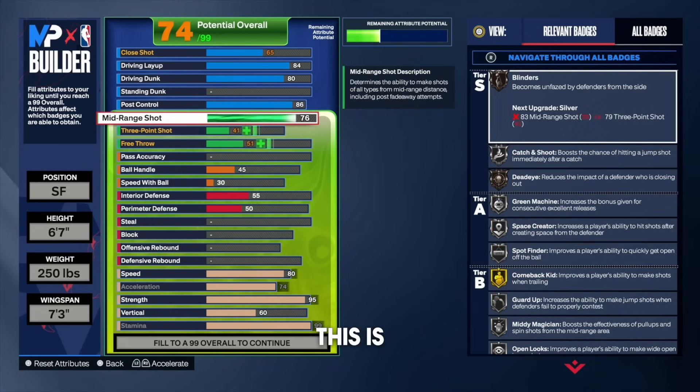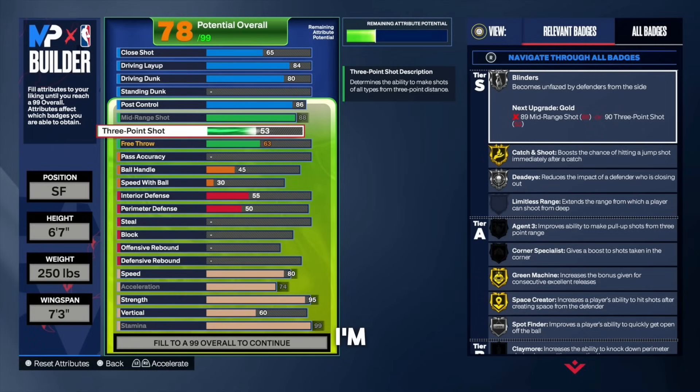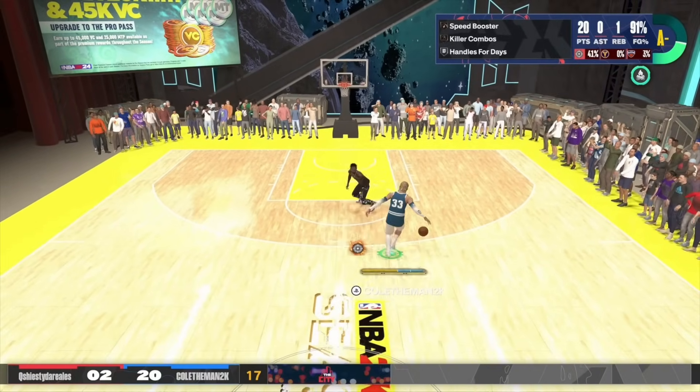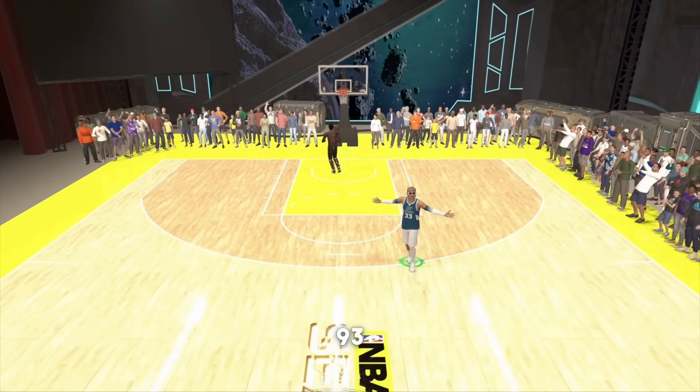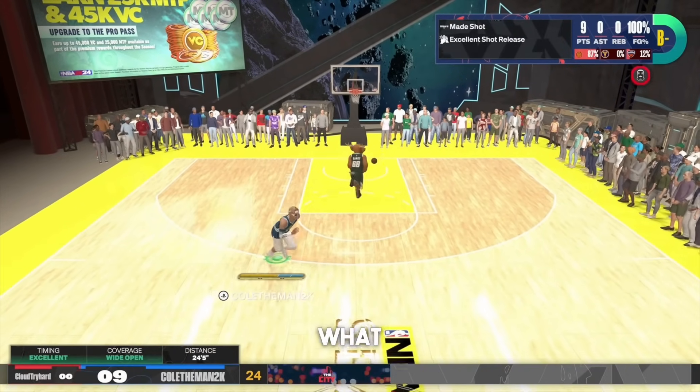For the mid-range shot — this is my bread and butter on this build. Put the mid-range all the way up to an 88. At an 88 mid-range, we get gold green machine and lots of other gold badges. Gold green machine is so OP — it opens the green window up by so much. As long as you make a couple shots, you can get green machine activated. With my sharp take activated, I can literally shoot with a 53 three-ball like it's a 93 three-ball open from deep. You can shoot very consistently with a 53 three-ball if you know what you're doing.